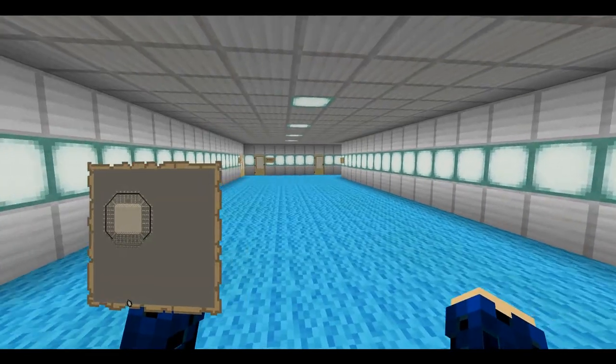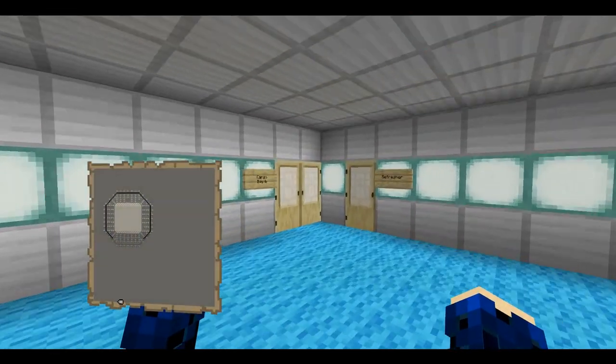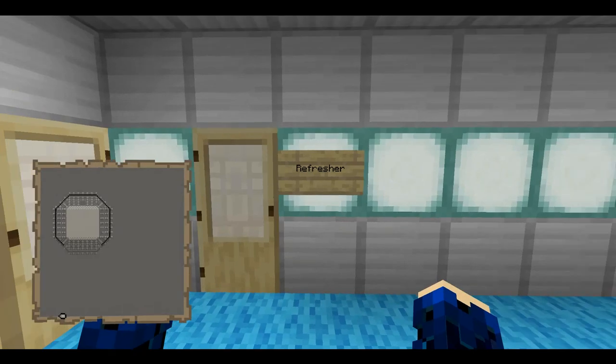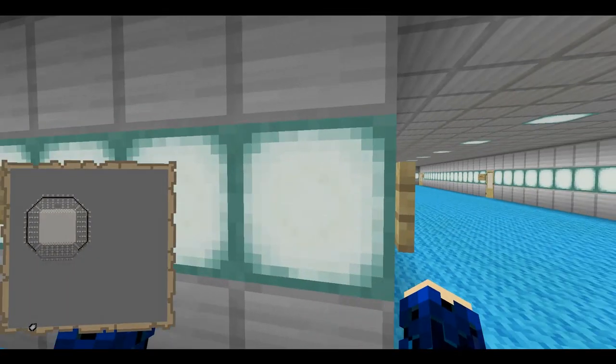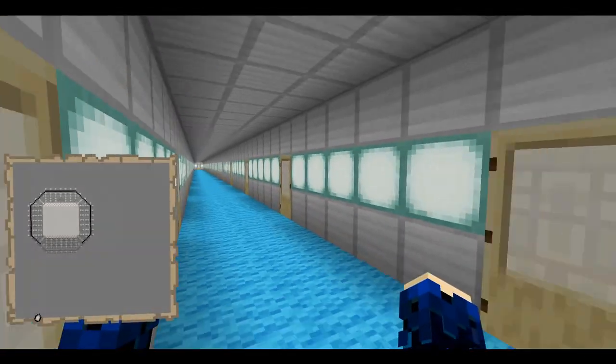So the decks — we're currently on deck 17. Decks 15, 16, and 17 are laid out more or less the same. We've got our cargo bays, a refresher on each step, sonic showers for the crew, and then the engineering quarters along these corridors.